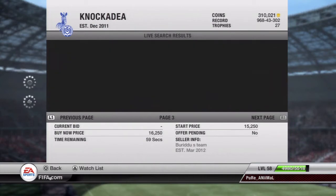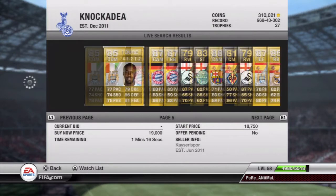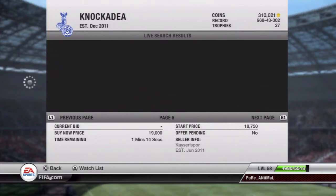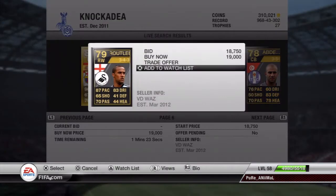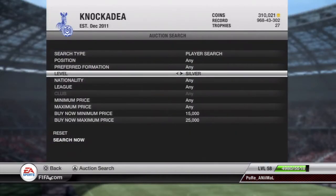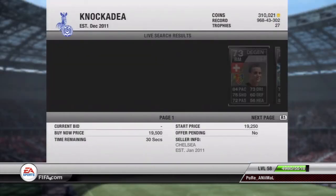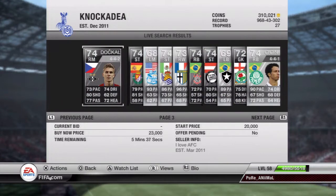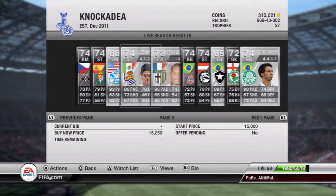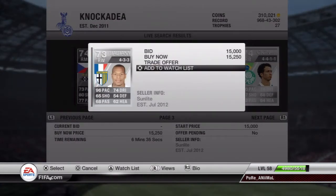We're looking here for the 52nd player, and it turns out to be in-form Routledge — right mid or right wing. The silver player I got is Bayani, the French right mid with Parma in Serie A. But I had two right mids and a right winger, so I had to use the 3-4-2-1 formation.